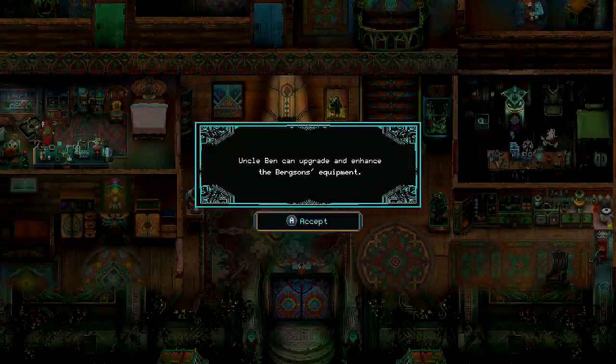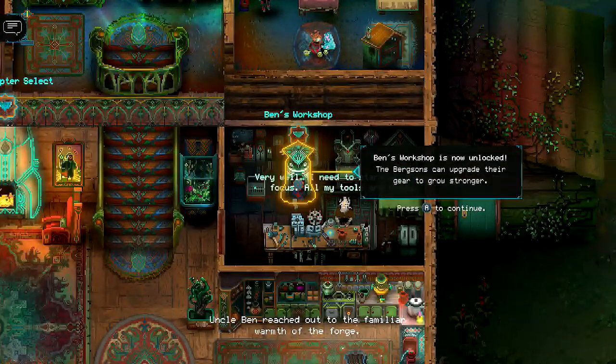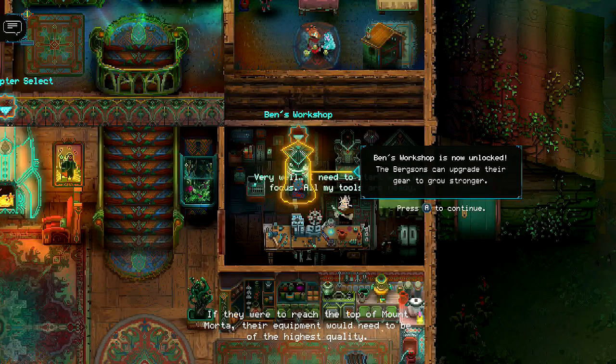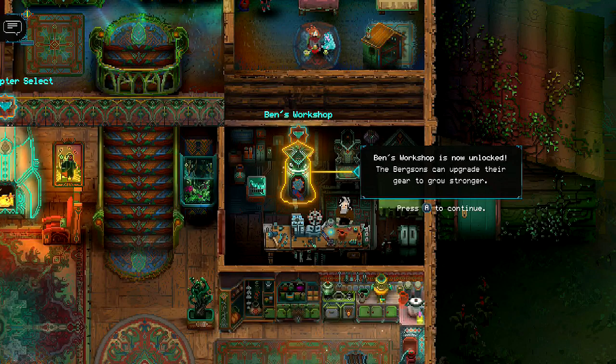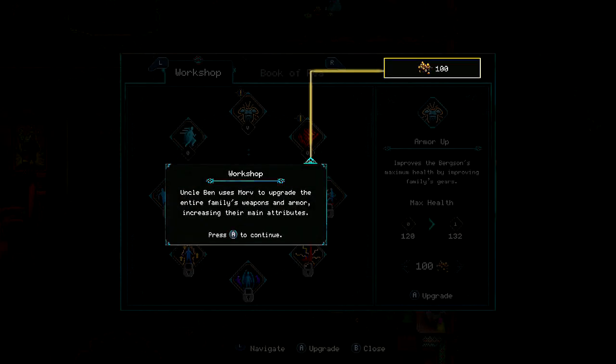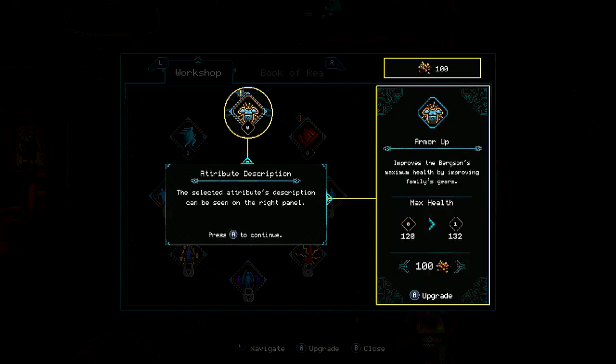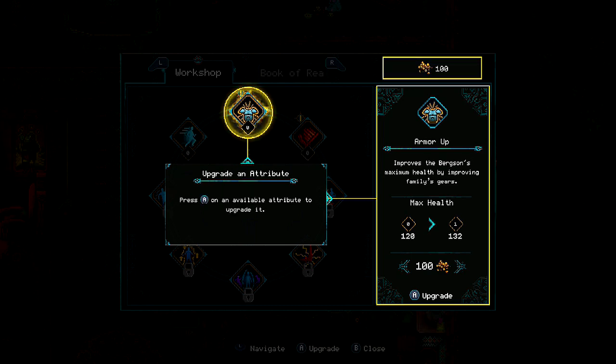With new threats looming, Margaret asked Ben to prepare his workshop — he would have to take charge of enhancing the warrior family's weapons and armor. Now it's here where you can upgrade and enhance your weapon. Uncle Ben reaches out to the familiar warmth of the forge; if they are to reach the top of Mount Morta, their equipment would need to be of the highest quality. Uncle Ben uses Mora to upgrade the entire family's weapons and armor, increasing their main attributes.